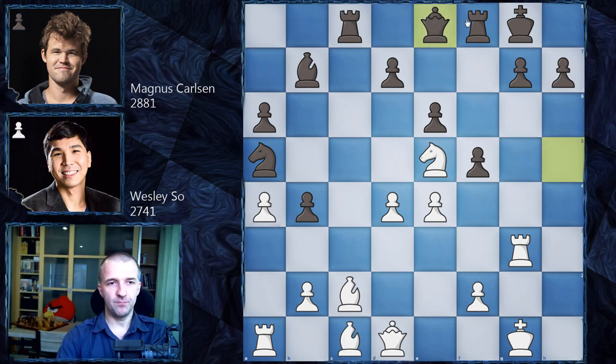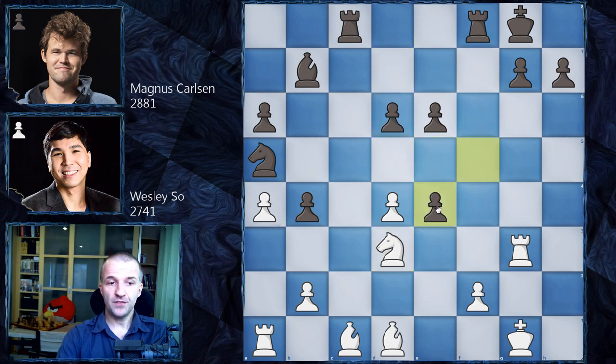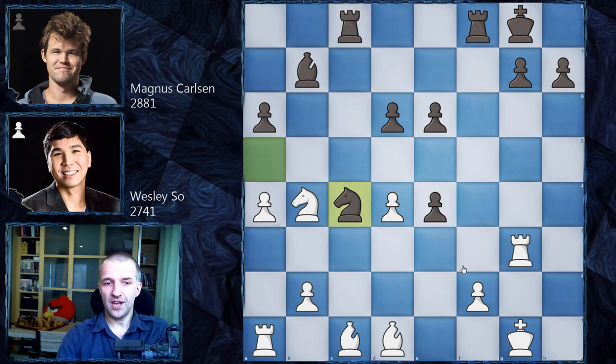With queen e8 the Black position is completely unplayable — White is going to have a very strong attack and it's very difficult to imagine Black having any counterplay. That's why queen d1 is forced, then bishop d1, d6 kicking the knight, knight goes back to d3, f takes e4 kicking the knight, knight b4, and now knight c4 — bringing the knight closer to the king's position and also maybe preparing a5 to kick the knight, since this knight controls d5 which can be important in some variations.